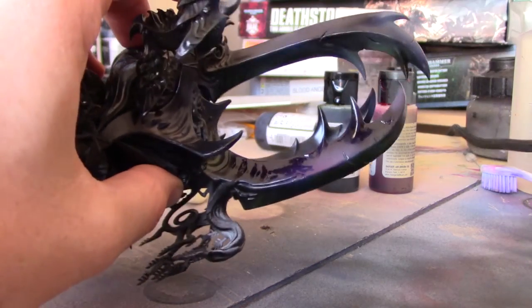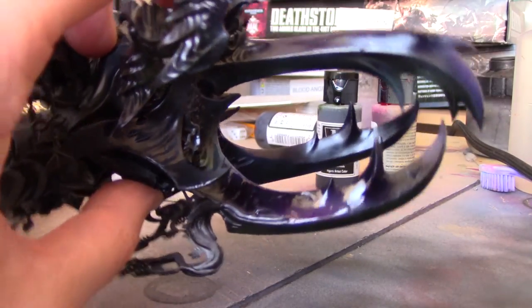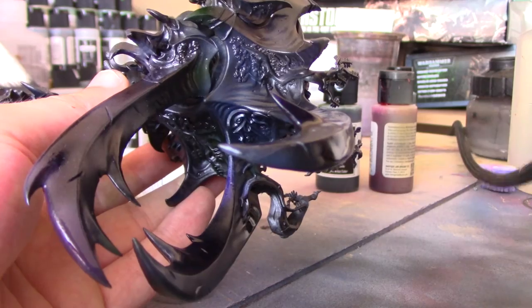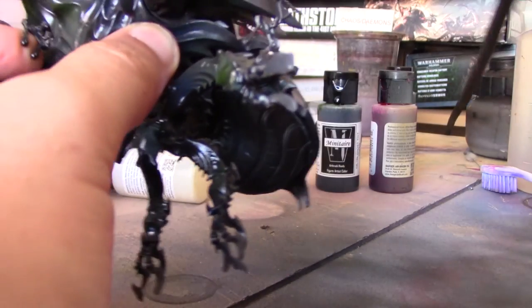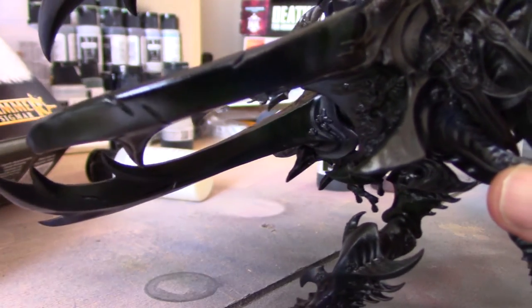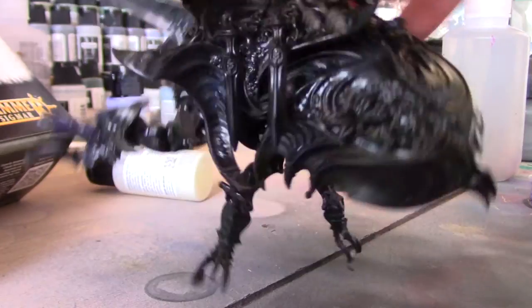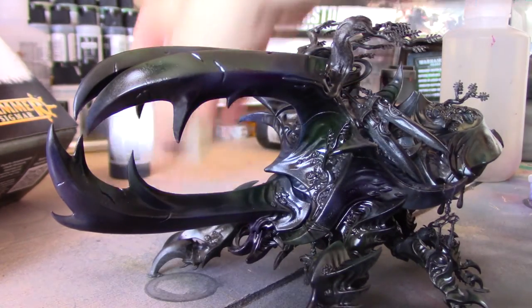Come in lightly over the highlights on all the purple areas. I decided to hold the model upside down for this stage just to show these highlights better on camera — all the undersides of the pincers, as well as the face and a few random areas on the carapace. Just work your way around the model on all these areas you wish to be magenta. With that done the iridescent effect is really starting to come to life. Even though the model overall still looks quite dark, when you hold it up to the light you can start to see all the blues, greens, and purples.